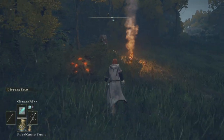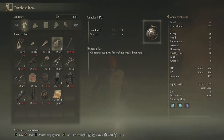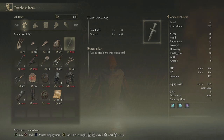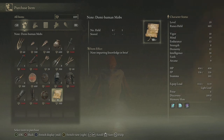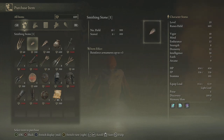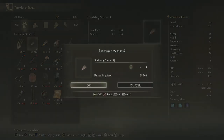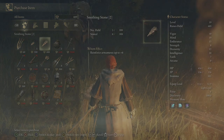We have another merchant here. You have anything good for me? We've got a Stonesword Key — so if you need more keys, we have this. And we have the Crimson Amber Medallion, so if you want extra health, this was actually one of the starting gifts. Now you can see just how cheap it is — so if you picked that at the beginning, I don't know what to tell you. I have ten smithing stones. You need twelve of these to get weapons to plus three, so that's real nice. I could go and upgrade the Rapier.